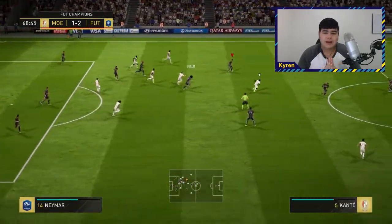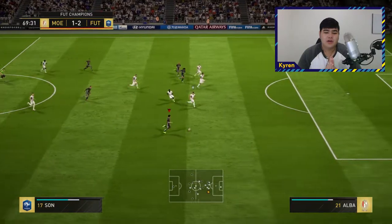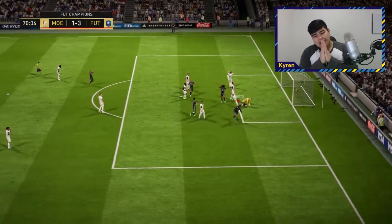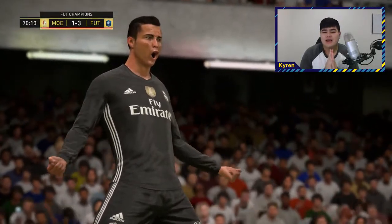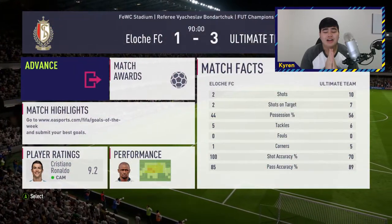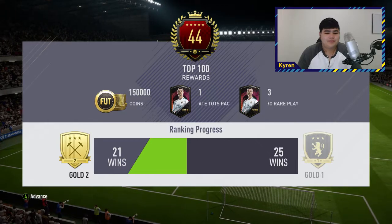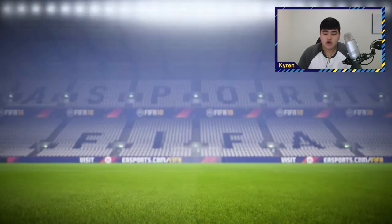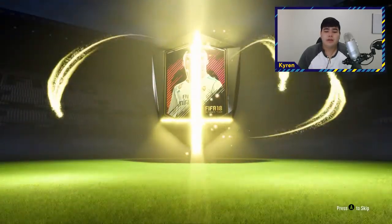You can see why R9 is so good — his finishing and long shots are just unreal; he can pop one from anywhere. If this were regular Cristiano Ronaldo he'd probably hit it over the bar, but this is just a smack off the crossbar — it is such a satisfying goal to score. That card is absolutely unreal and so is this team. After finishing my games I decided I was done with Weekend League, and this is basically where I stopped before going on my break.